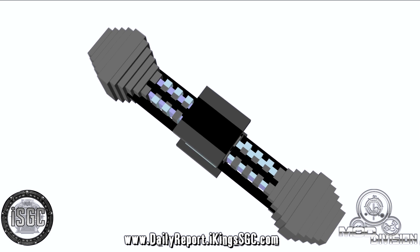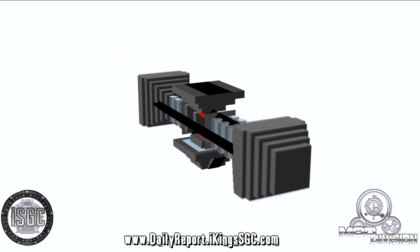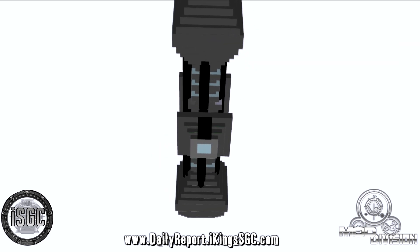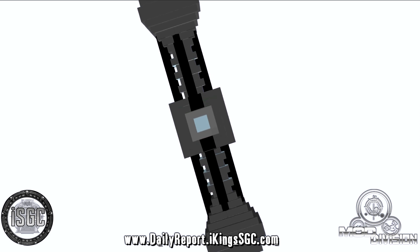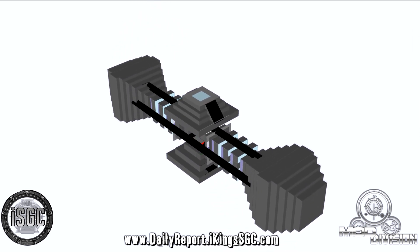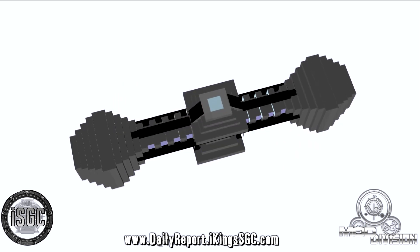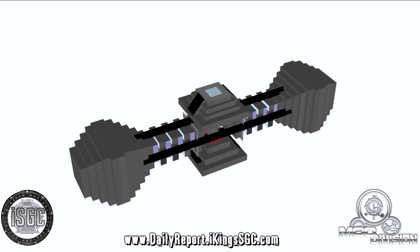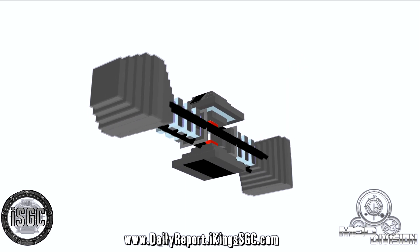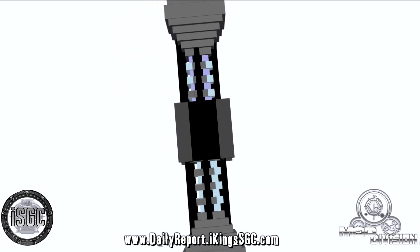Uses of a Mark II Naquada generator include powering a stargate without a dial home device on another world for interstellar dialing out, either manually or via a dialing program installed on a laptop. Temporarily powering various alien devices should their own power source be depleted. Powering the Prometheus and Daedalus class warships. A miniature Naquada generator was used to power the X-699 directed energy weapon, Earth's first directed energy weapon.